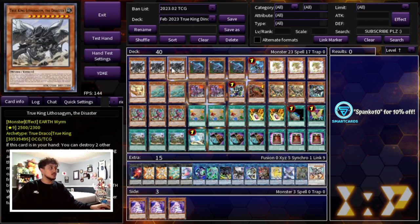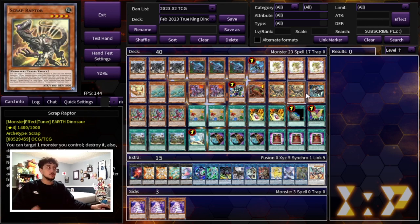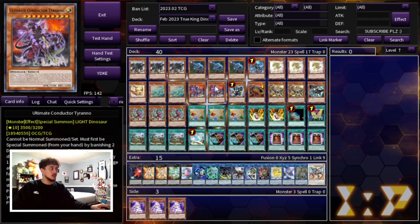That's it for the Dinos — it's the most standard Dino stuff as well as the scrap stuff. The scrap combo is just way too powerful going first for your combos, and going second it also helps you break boards. All these Dino cards here are very, very standard.